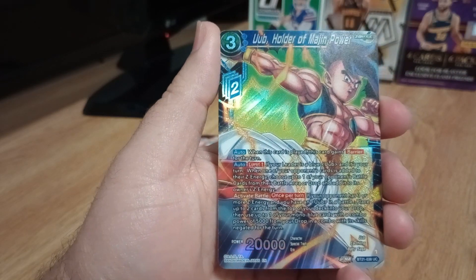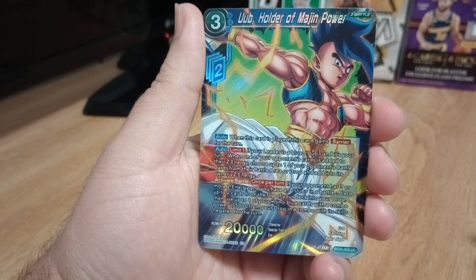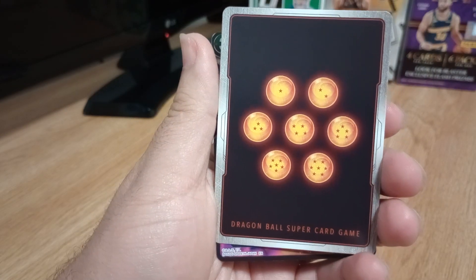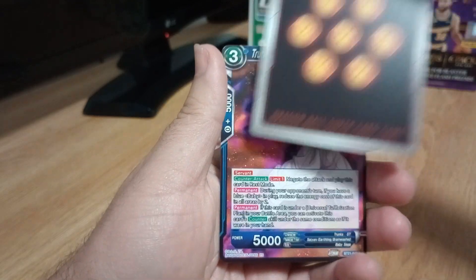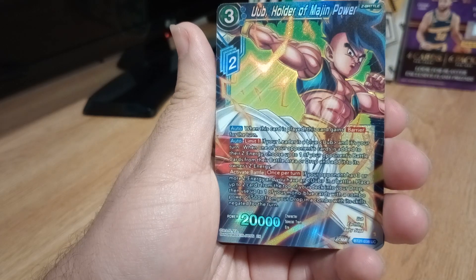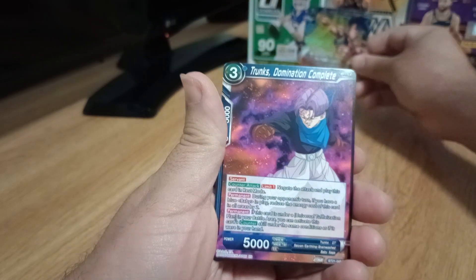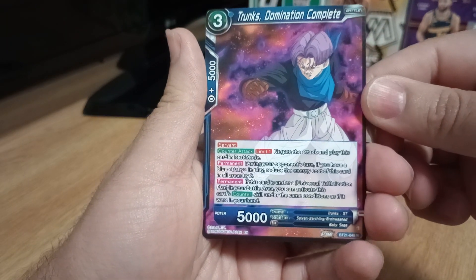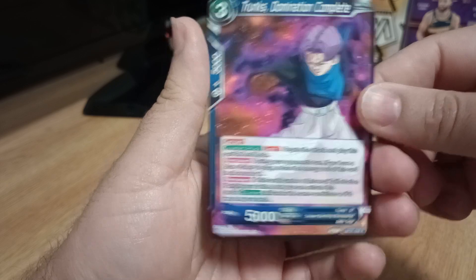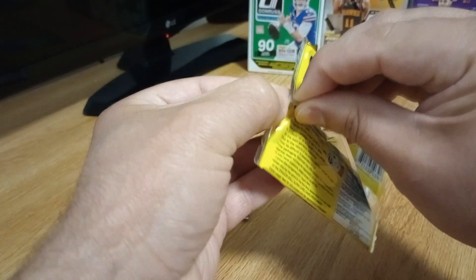Ooh, Oob! This is an uncommon holo — Holder of Majin Buu. The back of them has all the seven Dragon Balls. That is a very nice looking card. Character Oob from the Baby Saga. That is a sweet card. And of course, this is also from the Baby Saga — Trunks. He also got brainwashed or taken over by Baby at one point.